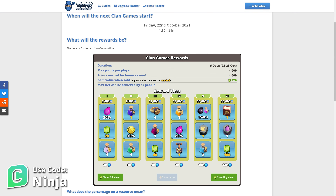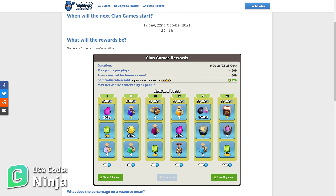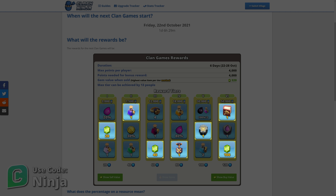There is one reward that shows both Dark Elixir and a Potion. This doesn't mean that you'll get both as a reward — it means that Town Hall 6 players who can't store Dark Elixir will be offered the Potion, and players that are Town Hall 7 upwards will be offered the Dark Elixir reward. When you view them in-game, they will be adjusted to show what your village will receive based on Town Hall level.